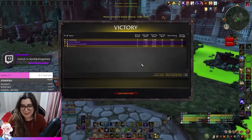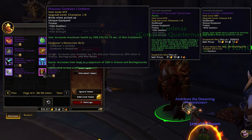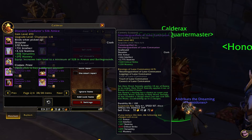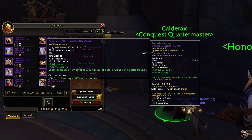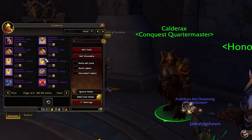Additionally, you can earn Conquest Points which can be used to purchase gear from the vendor in the Valdrakken hub. This gear can be further upgraded using Honor to match PvE item levels, effectively making PvP a dual-purpose activity for both competition and gearing.